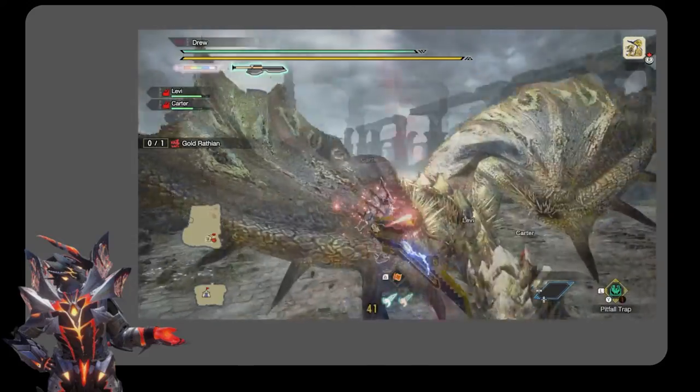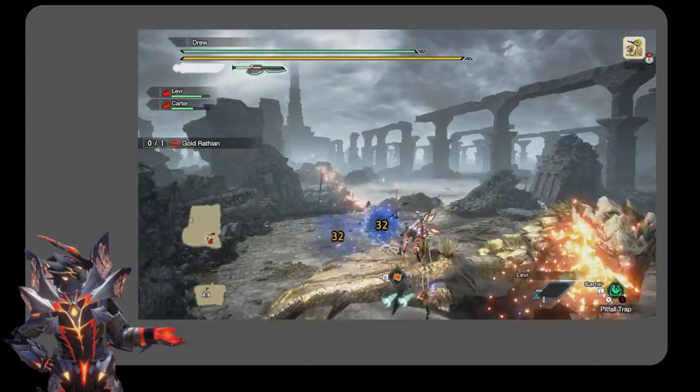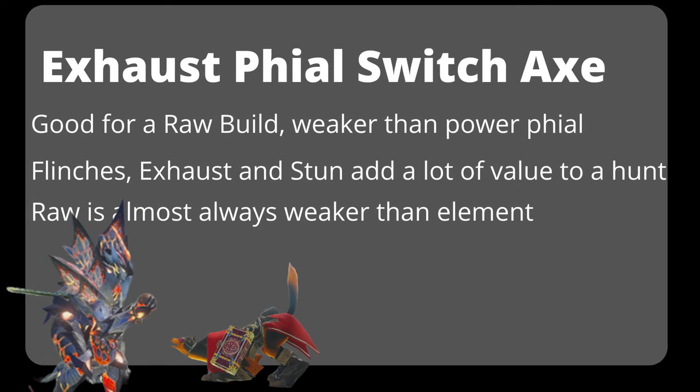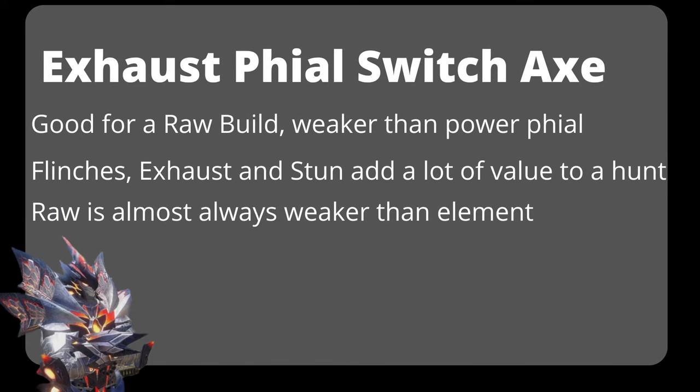But the most prominent effect of an exhaust phial Switch Axe is the large amount of exhaust status that you apply for flinches and eventual monster exhaustion. Onto my opinion on exhaust phial Switch Axes: I think it's a good option for a raw damage build. It does less damage than a power phial, but the flinches, exhaust, and stun are non-trivial.